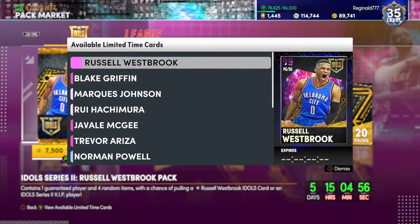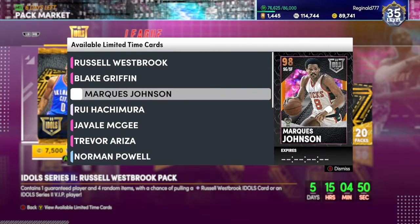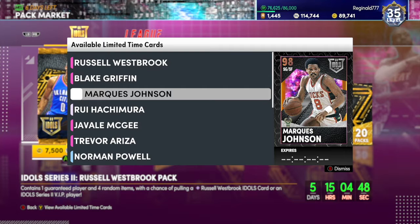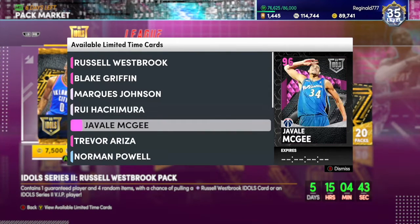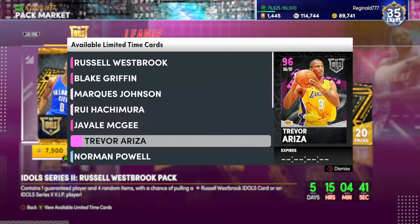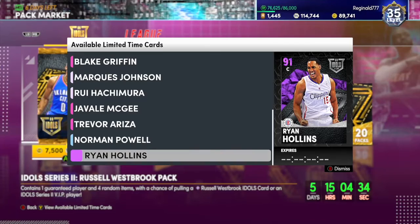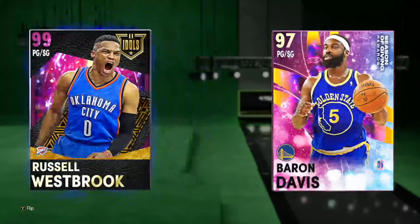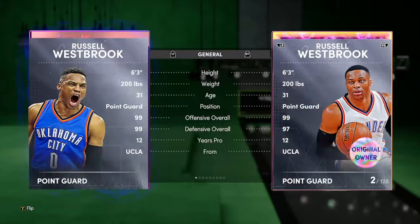Coming over to the packs, we have Dark Matter Russell Westbrook, Dark Matter Blake Griffin, powerful center Marquise Johnson Galaxy Opal, Rule Hachu Kimura Galaxy Opal, Pink Diamond Javale McGee, Pink Diamond Trevor Reza, Diamond Normal Powell, and Amethyst Ryan Hollins. First up we got Dark Matter Russell Westbrook — I'm comparing him to his old card.